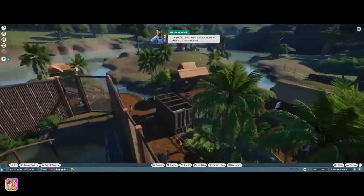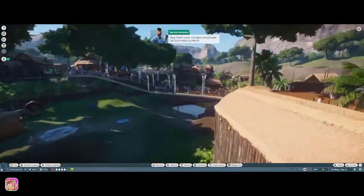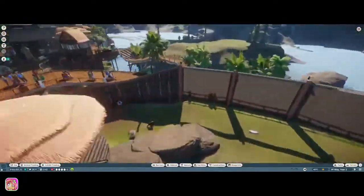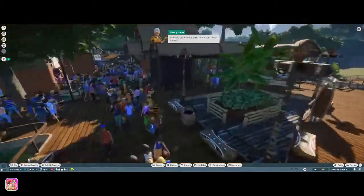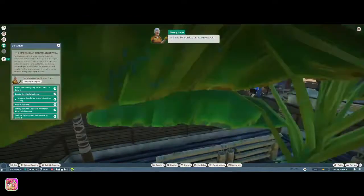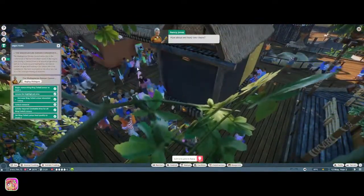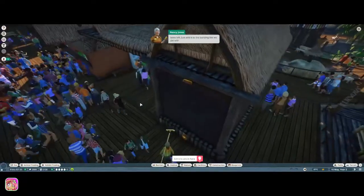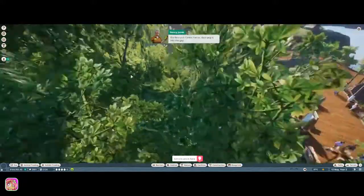I see you've been doing some homework - though it hardly seems like work when you're learning about something as adorable as a ring-tailed lemur. So far we've done a lot of work with habitat animals, but now it's time to learn all about exhibit animals. Let's build a brand new exhibit - I've marked an area for it. Let's build the exhibit in the gap that's been left, adding it to the building like we did with the research center.